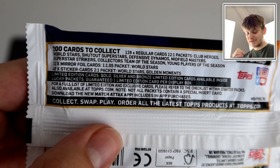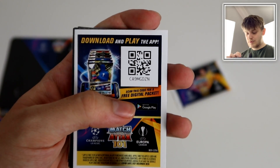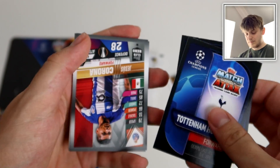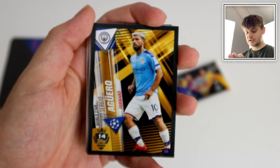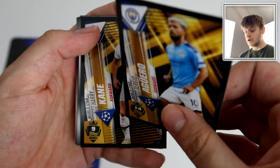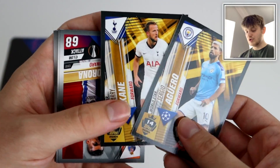There are the odds for the £2 packs. Two in every pack for sticker cards which include the World Stars and Golden Moments. There isn't really any odds listed for these packs. Here is a code — can't go wrong with that, cheeky little code card. These are our sticker cards: we've got Sergio Aguero there and Harry Kane. So that's a hundred club, which is nice but not one I need.